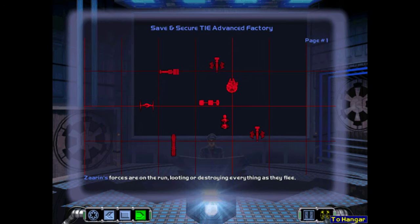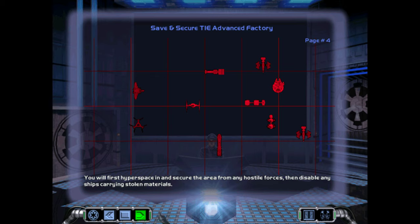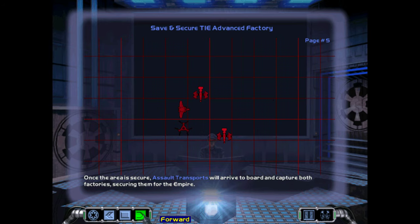Zaryn's forces are on the run, looting or destroying everything as they flee. With our primary factories at OMAR gone, we must try to save and secure any remaining TIE Advanced factories. The ZA-13 factories were under the direct supervision of Zarin and are being looted for supplies. You will first hyperspace in, secure the area from any hostile forces, then disable any ships carrying stored materials. Once the area is secure, assault transports will arrive to board and capture both factories, securing them for the Empire.